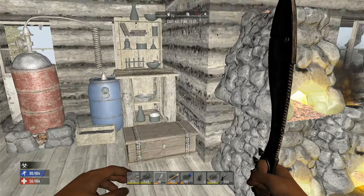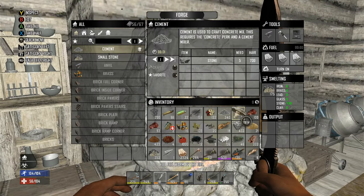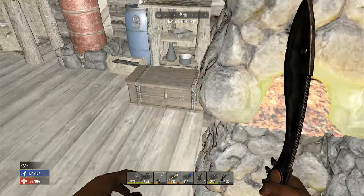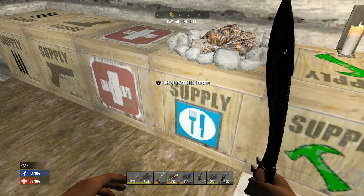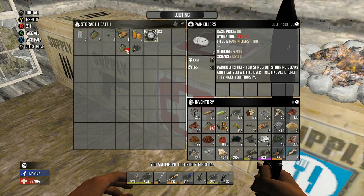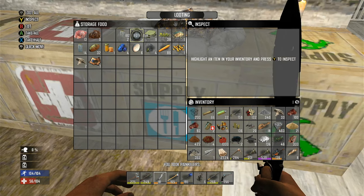There you go. Let me turn that one off, that one's off, this one's done so let's turn it off. We should be good now. I'm infected - let's take a painkiller. Drink some water with it.